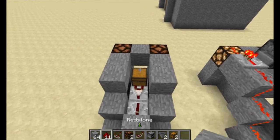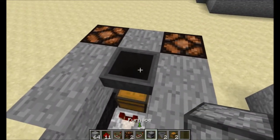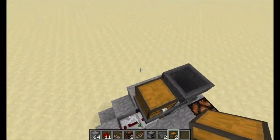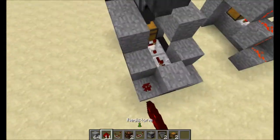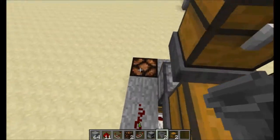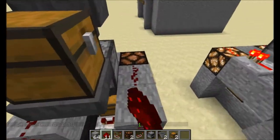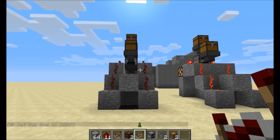Above the chest is a hopper, then a furnace, then another hopper right there and right here, and then two chests. Then you run some redstone up here — this one you need to make a repeater, I'll explain that later — it's just some hopper logic. And that is it.